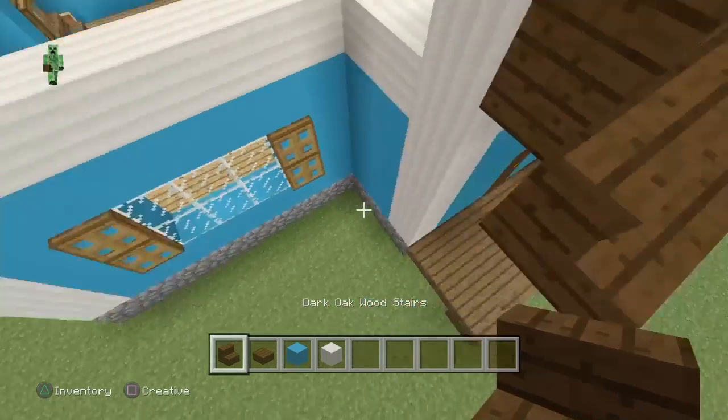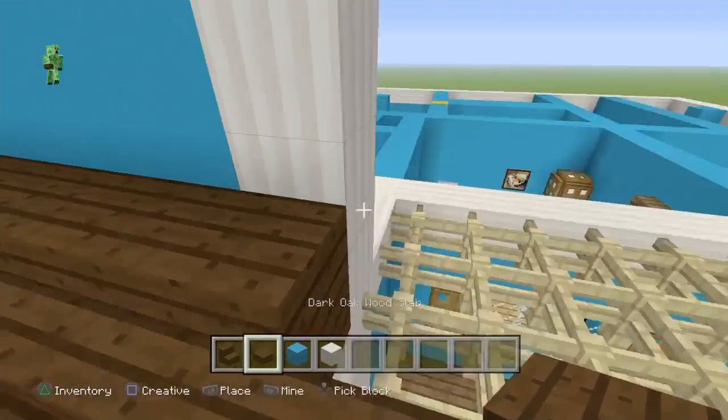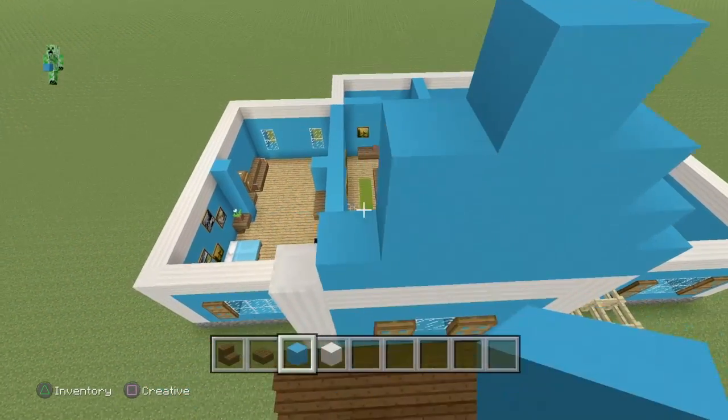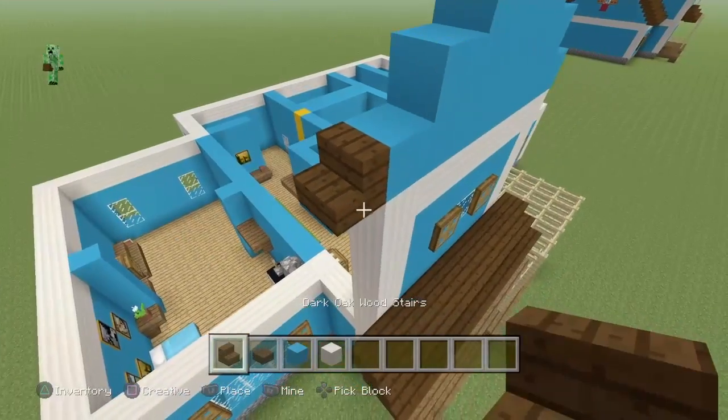Next up, grab the dark oak wood stairs flipped upside down, followed by a slab on top on each corner. Then come to the top, put another block on the corner and make the pyramid a bit bigger.